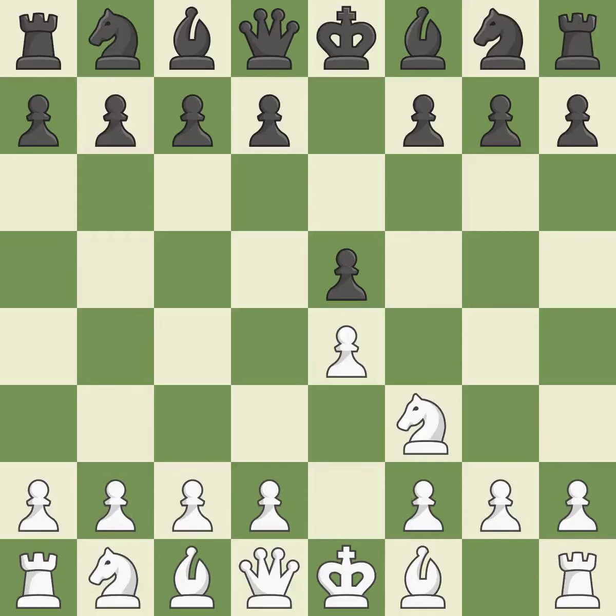The move Nf3 advances the knight toward the center, engages the e5 piece in combat, and sets up a castle. Nc6 defends the pawn on e5, advances the knight toward the center, and covers the d4 square. The Rui Lopez opening develops the bishop to immediately attack the knight on c6, the lone defender of the e5 pawn.